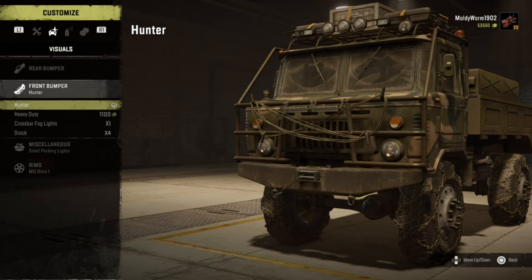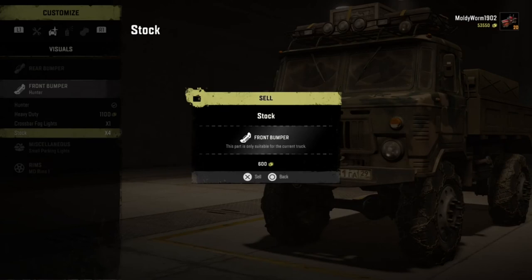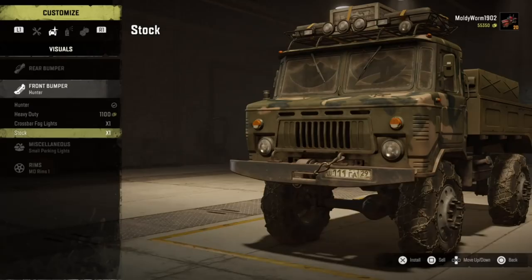Now you're saying: how is that making me money? I'm just getting loads of front bumpers for no reason. Well, what you can actually do is go ahead and sell these front bumpers. Go down to the stock and you can see in the bottom right of the screen you can press Square, or X if you're on Xbox, to sell. You can sell the front bumper for 600 credits, which doesn't sound like a lot, but if you do this for like an hour it can make you quite a lot of money — and as you've seen, it's very quick and simple to do.